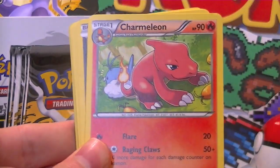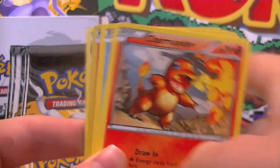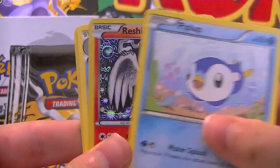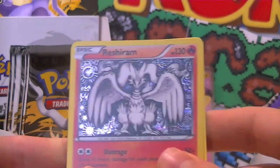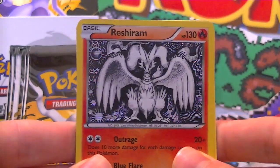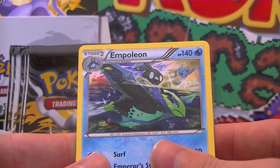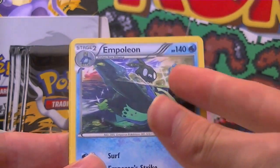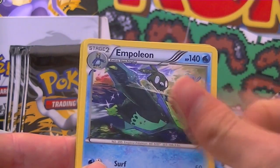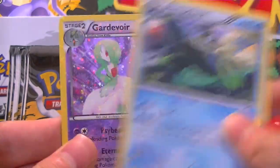So we've got an Ursaring, a Charmeleon, a Plusle, a Gible, a Croagunk, a Charmander, a Prinplup, a Reshiram Holo. That looks awesome — look at the artwork on that Holo. That is a really, really awesome Holo. And that Empoleon looks heaps boss. I love it.